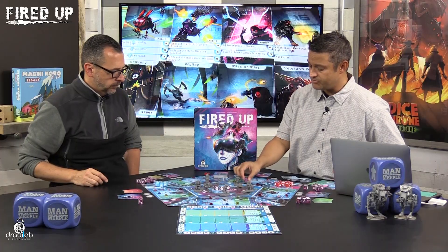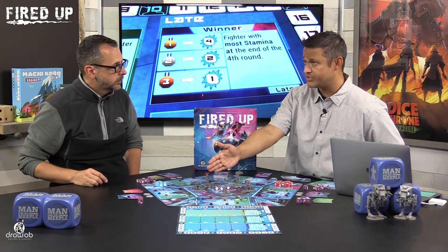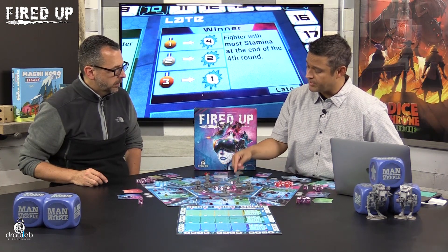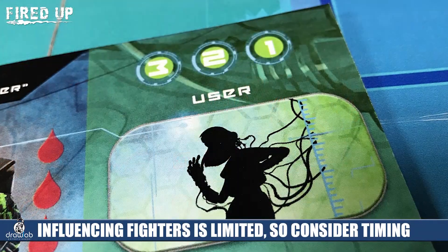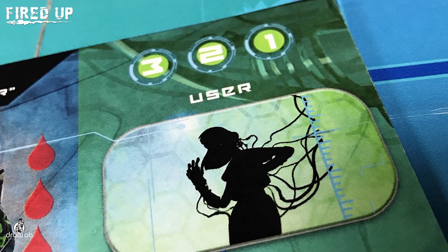The next is the directional die. You can manipulate any one fighter's direction, meaning who they are targeting during that round. For instance, you can turn a fighter to any of the vectors you choose, pointing to a new character they'll attack. If you have multiple of these dice, you can expend the second one to lock that fighter in. Each player is only allowed to influence one particular fighter per turn, and each fighter can only be influenced three times.